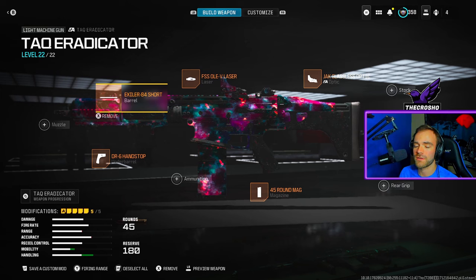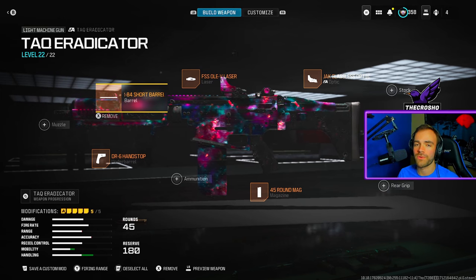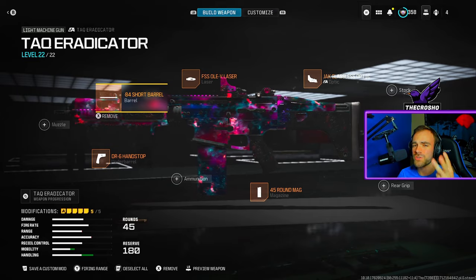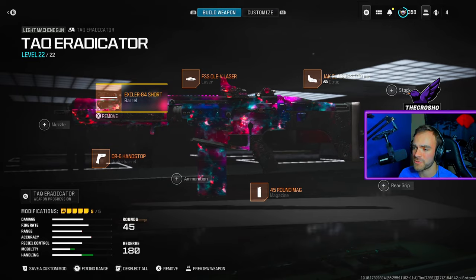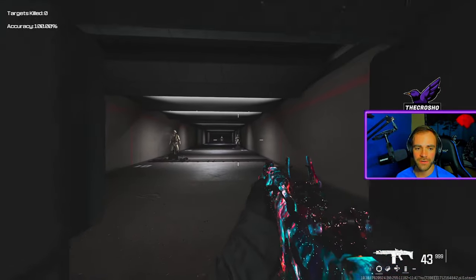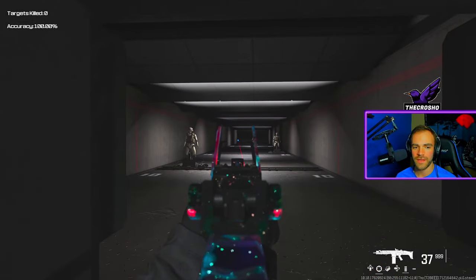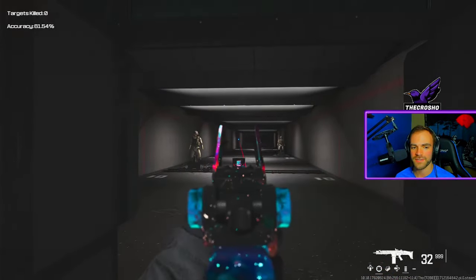This class setup mainly focuses on handling and mobility. We're playing hardcore so we don't care about recoil or damage range — it's an LMG, it's powerful. We just want that ADS speed and sprint-to-fire speed. Quick scoping is simply shooting as you're aiming in — not coming to a full ADS and then shooting. You shoot as you're aiming in — that's a quick scope.